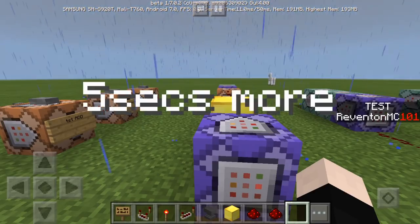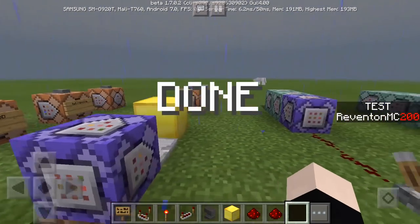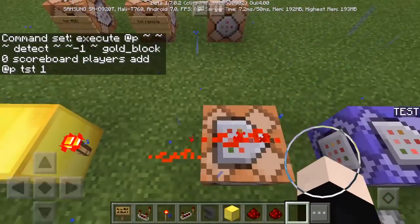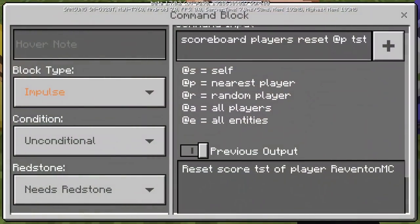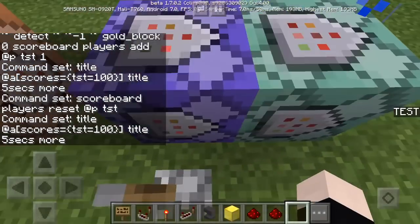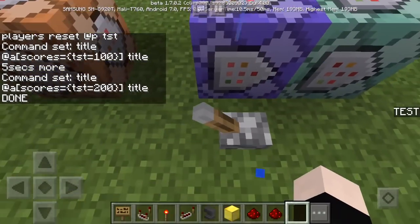It says '5 seconds more,' and then 10 more seconds later it's going to say 'done.' So this is the first one — detecting for the golden block. This command resets the command block, this is the title '5 seconds more,' and if TST equals 200, which is 10 seconds, then it's going to say 'done.'